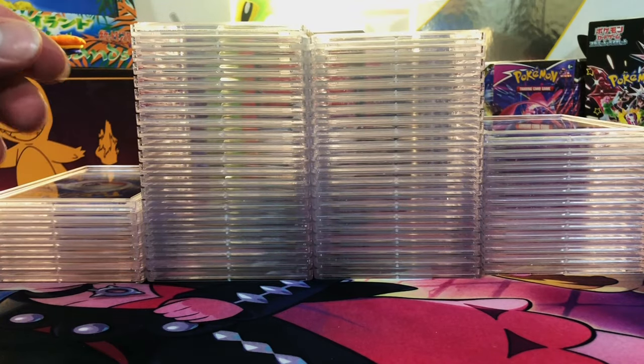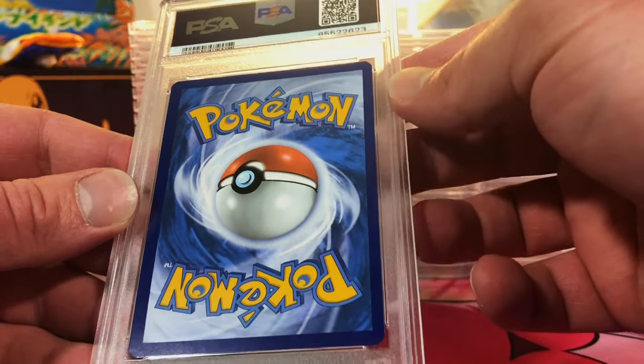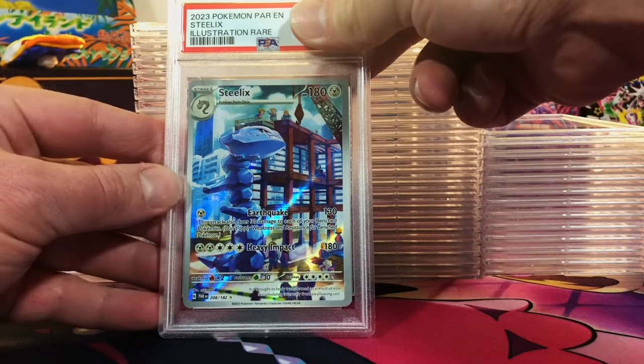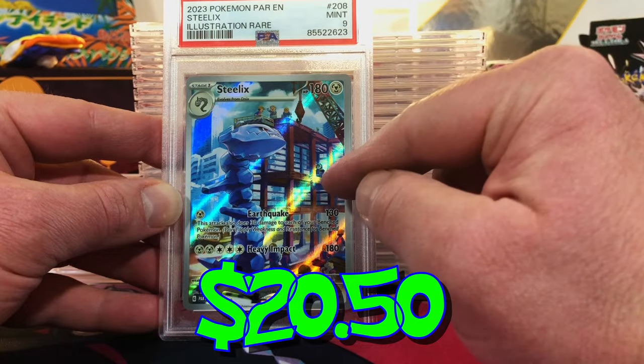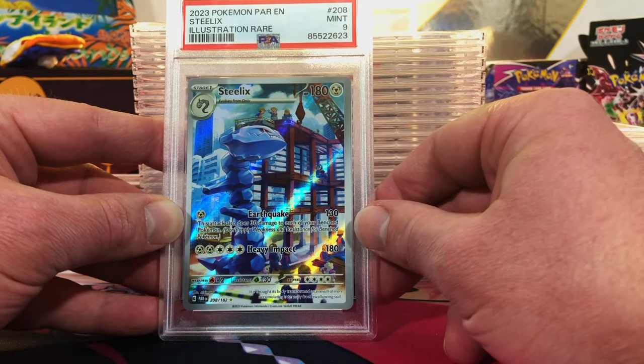We are just rolling in the tens — three out of five. Very minimal edge wear but centering is great. The Steelix illustration rare from Paradox Rift — I think it's worthy of a nine at least. Mint 9. This is one of my favorite new illustration rares; I really like this artwork.